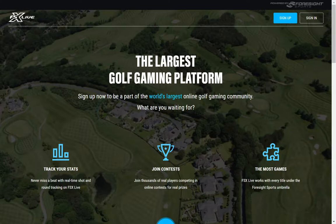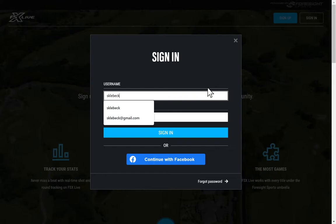I wanted to take everybody through FSX Live portal — this is where you can get all your stats from any rounds, competitions that you play online on FSX 2020 with any of the Foresight products. In my case, the Foresight Sports GC Quad. Foresight does have a portal — I'll put the link below — it's performance.foresightsports.com, and it's a free portal. If you have a GC Quad or you're interested in getting one, this is a good video for you. Even if some buddies come over and play a few rounds or enter some comps, it's free to sign up and track all your stats inside FSX Live.